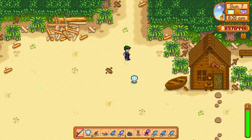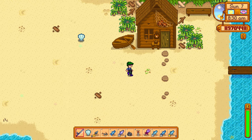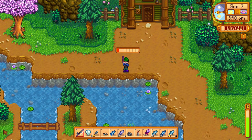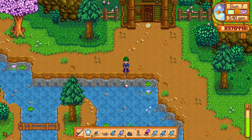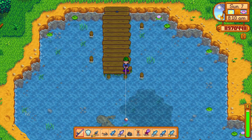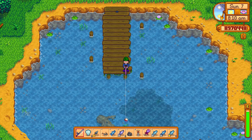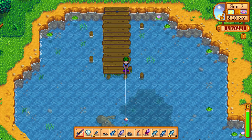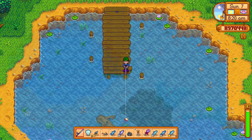Where to find walleye in Stardew Valley? You can find them in the following locations: the river south of your house, the mountain lake, and finally the Cindersnap Forest pond, which is by far the best location to catch walleye, as every time you cast your rod, you have a 32% chance to catch walleye on rainy days.